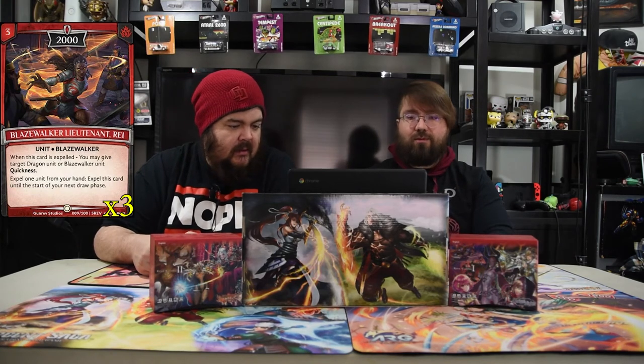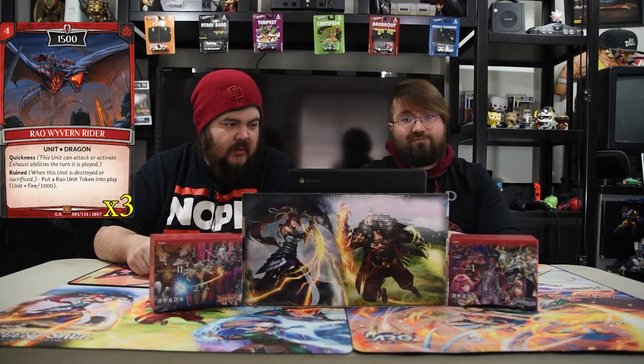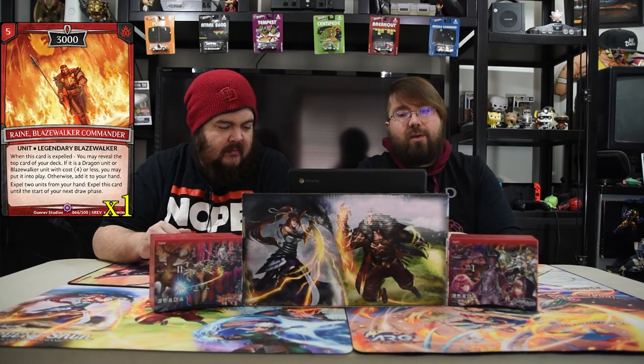Next is Ray Women Rider — one of our favorite dudes because he's super strong. He's a four-drop 1,500 with quickness and Ruin. Whenever he dies you get a 1,000 dude, so he can kill every tower and keep going no matter what. If you play red you should just play this card — super good.